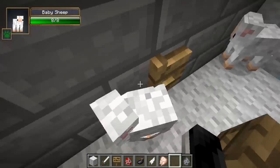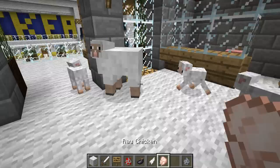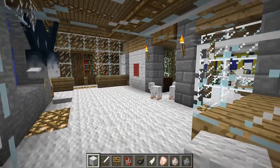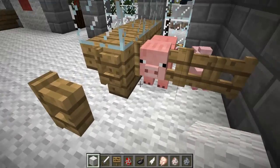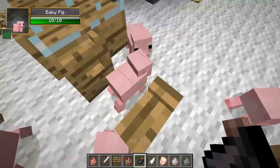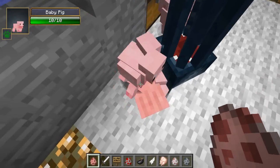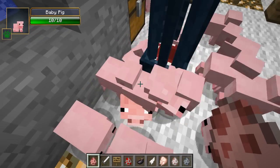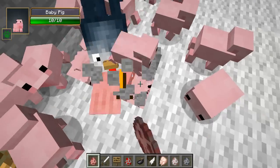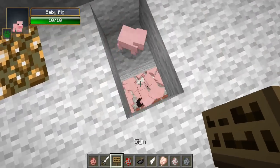Come over here and we can take a look at the baby sheep. These guys are so cute — you can't shear them though, they're pretty much for aesthetics. I think it's a great addition to Minecraft. They definitely need to have baby zombie pigmen and baby skeletons too. And look at the little pigs — oh my god, these guys are so epic! I have so many everywhere, I love these little pigs. They're one of my favorites besides the squickens.